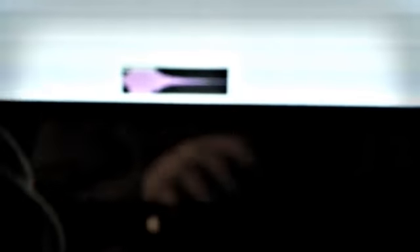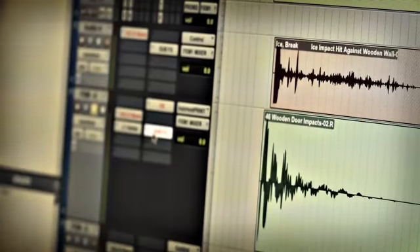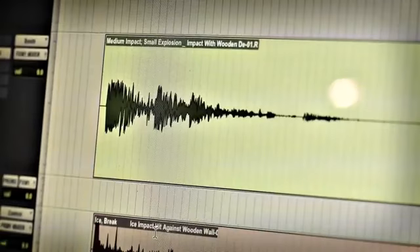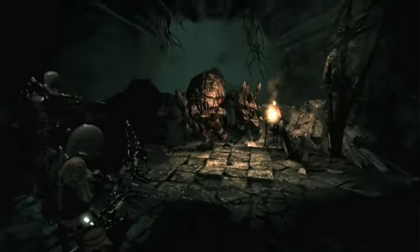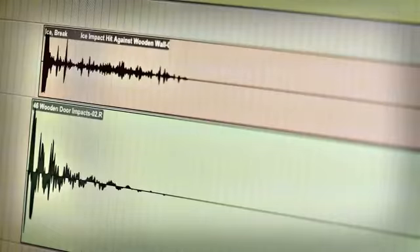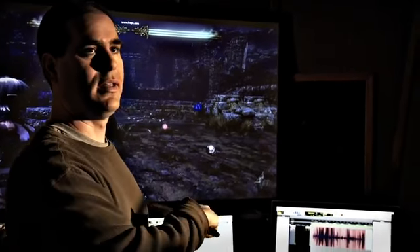Every sound in the game is designed. There's nothing like a stock library sound in this game. Every single sound — even the small impacts of the wood breaking as a body falls into it — it's a multilayered sound of crunchy stuff up top and then this stuff up here. These things make really great whooshes for the arrows, as they pass by your head — that's how you make them.